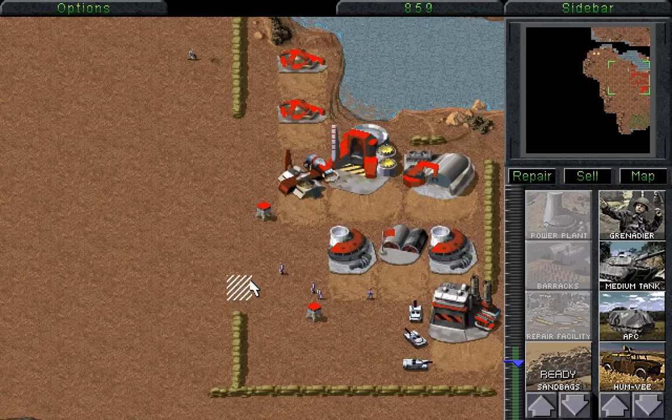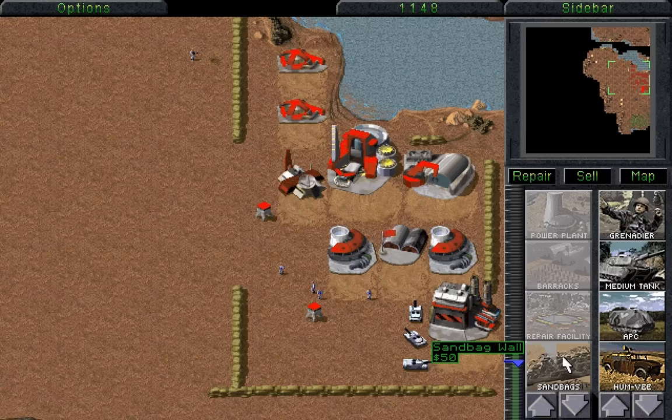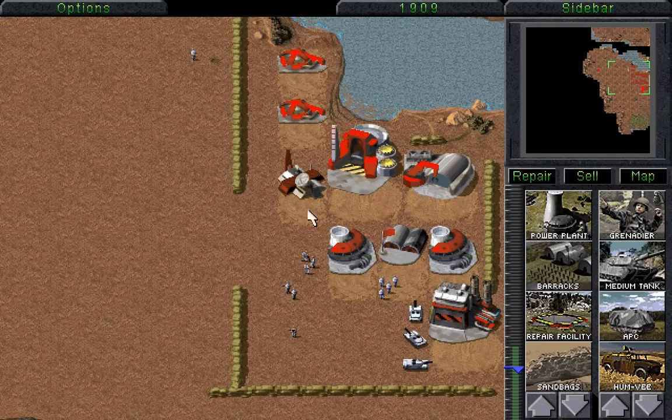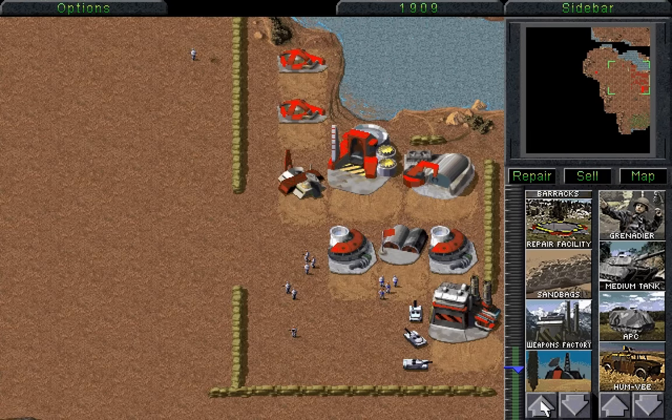We're going to guard it with two Guard Towers, and these Guard Towers are basically going to prevent any units from going through unscathed, which should force them to fight. You should also note about Guard Towers — if you sell Guard Towers, which cost 500, you get quite a lot of money back. You also get three infantrymen. In the original version, you got a very slight profit by doing that. I'm not so sure anymore — they might have fixed that.